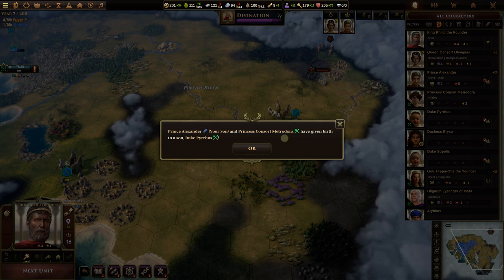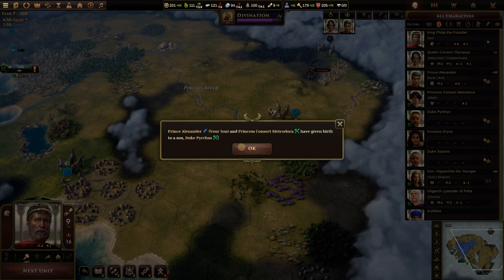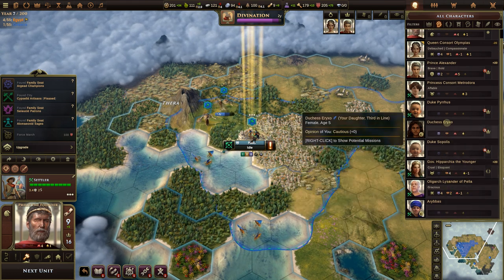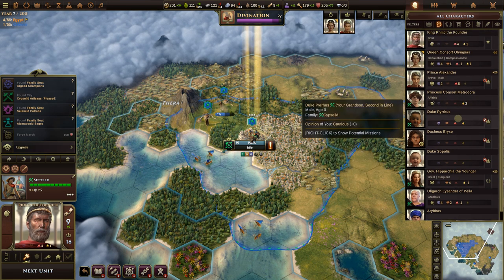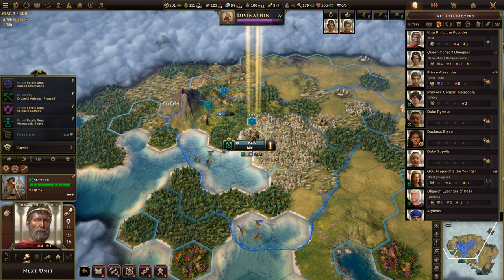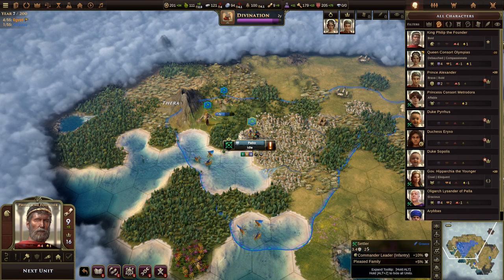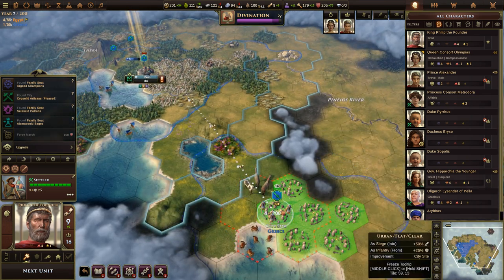Prince Alexander and Princess Consort Metradora have given birth to a son, Duke Pyrrhus — that was quick! Duke Pyrrhus is considered part of the Cypsilid family because Metradora is Cypsilid, which is interesting since Alexander isn't part of any family — just the royal court.